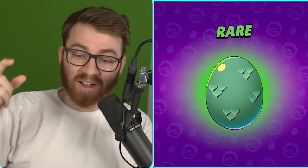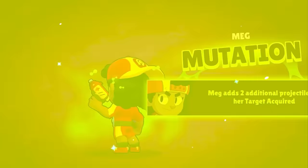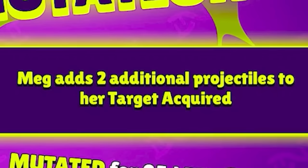Eggs are coming to Brawl Stars - they're like star drops but instead of tapping, you slash to open them. They have brawler mutations inside. A legendary Meg mutation just dropped from a rare egg. If you don't know what mutations are, they basically change how a brawler plays - for example, Meg adds two additional projectiles to her target acquired attack.